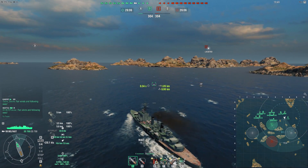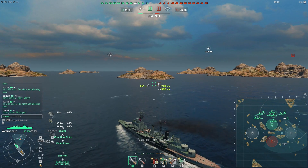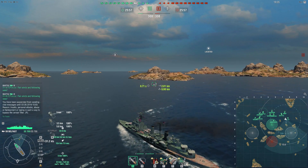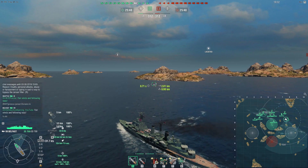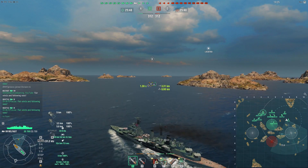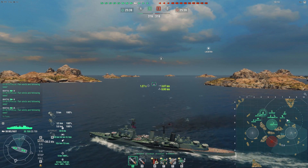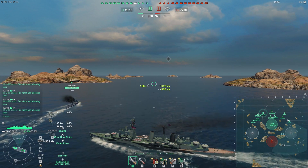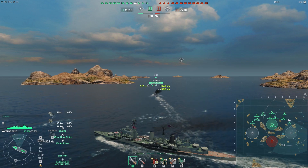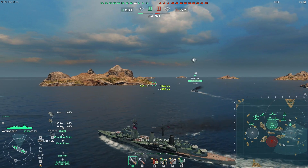We're on the map Estuary, which is pretty great for cruisers, especially Belfast. If you look at the caps, especially the B cap, there are nice mountains and islands where you can set up perfect ambush points. We're up against two radar cruisers on the enemy team — a Cleveland and a Flint. I'm pushing the D cap with the friendly Z23, which is a pretty good combo since I have hydro, smoke, and radar, and he also has good German hydroacoustic search.